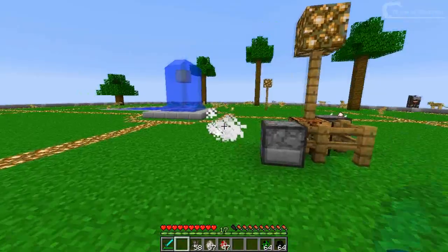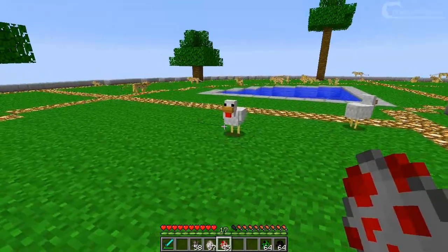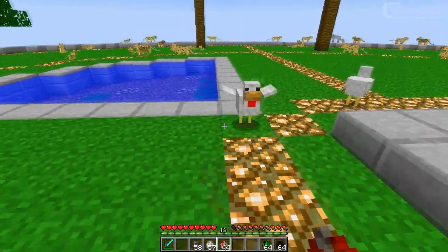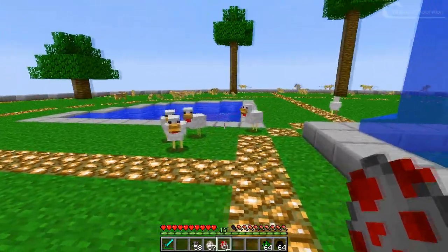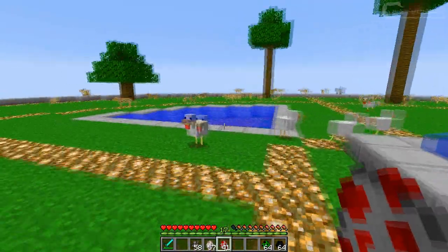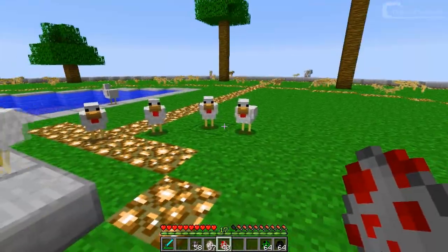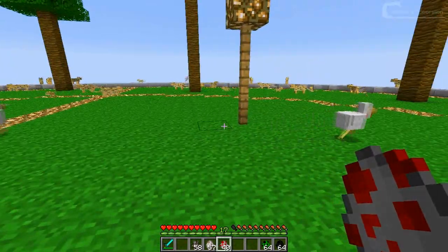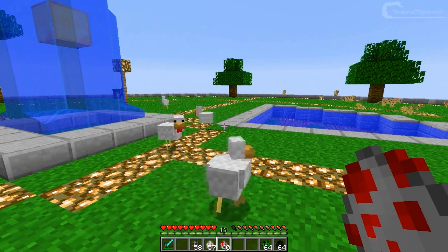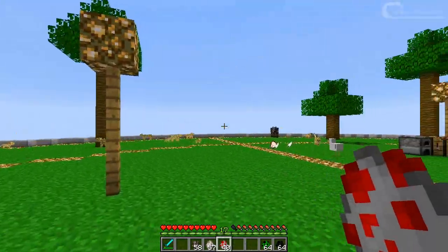Moving on to the chicken — this one's really hard to see but that red thing under his beak will now wiggle when he walks. You can't really see it; I'm not sure whether it's really worth the effort of installing this. It will wiggle back and forth a bit but yeah, like I said, it's really hard to see.